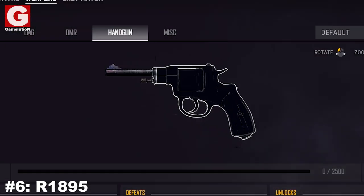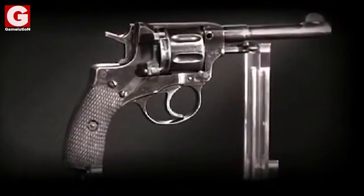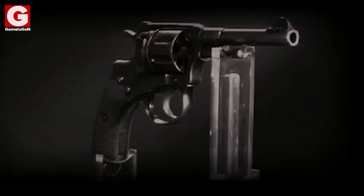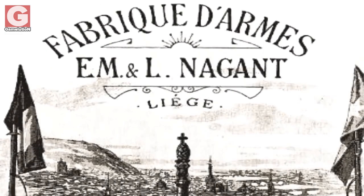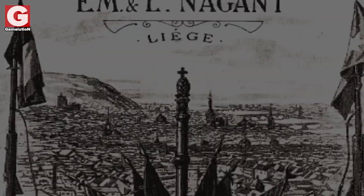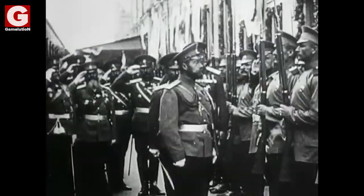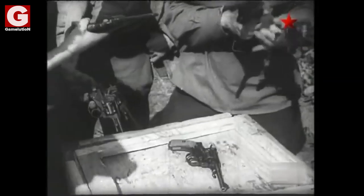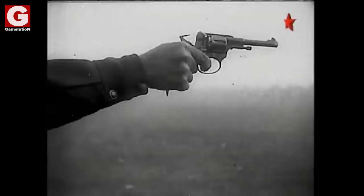Number 6: The R-1895. Originally known as the Nagant M-1895, it is a revolver designed and produced by Belgian industrialist Léon Nagant for the Russian Empire. The production began in Liège, Belgium, but Russia quickly purchased the manufacturing rights in 1898 and moved production to the Tula Arsenal in Russia. Since then, the M-1895 was extensively used by the Russian Imperial Army and later by the Soviet Union. In Russian service, it was known for its extreme sturdiness and durability.